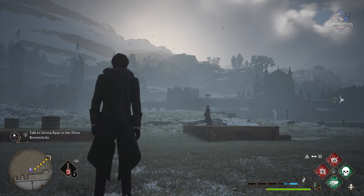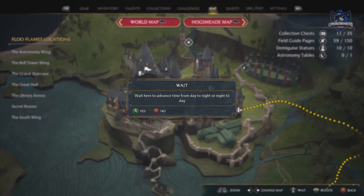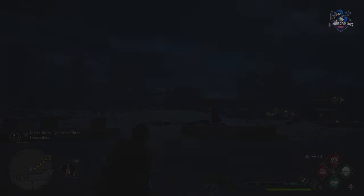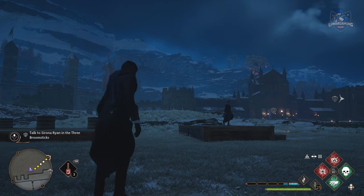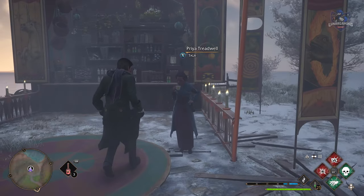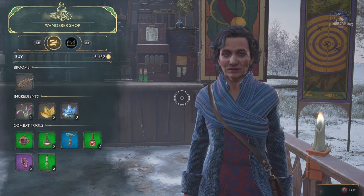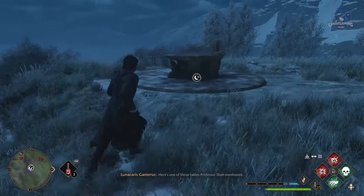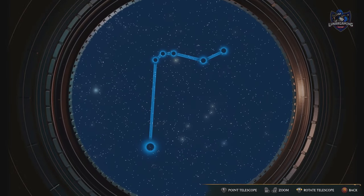Change the time of day at any time by going to the map and pressing wait. This is also good for vendors as their stocks replenish every two and a half days in game, so you can change the time quickly to do that. It's also useful if you're trying to find things that can only be found at night, such as demiguise statues and astronomy tables.